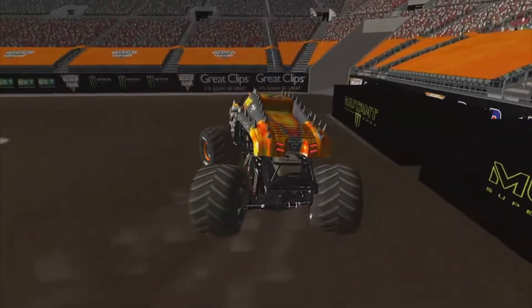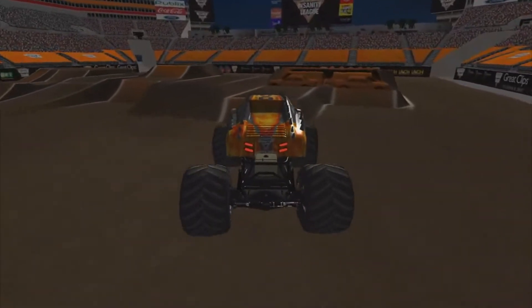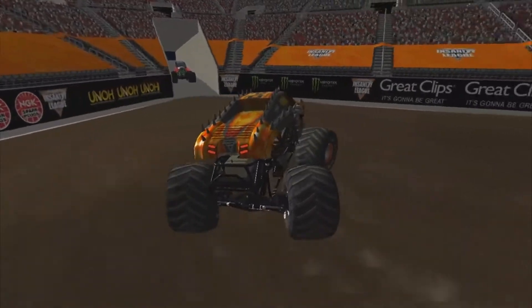Getting close to the dumpsters, lines up for the racing lane right here. Goes off it, then we'll go for the cross thread — nice air, gonna land right on the bus. Nose dives it, coming down quick, and held on for the save.